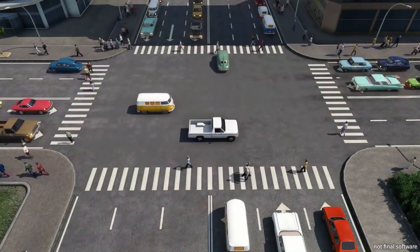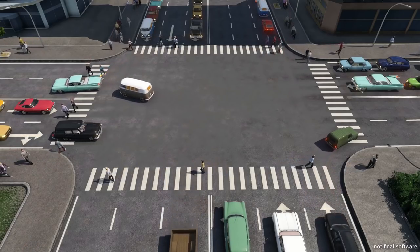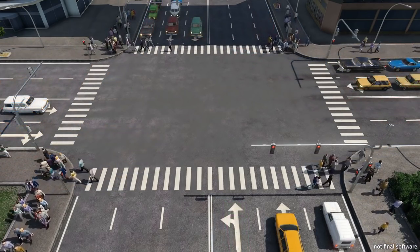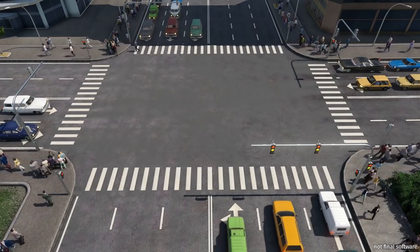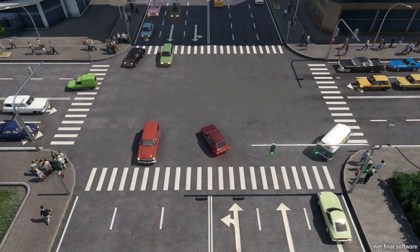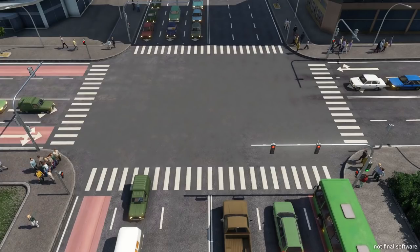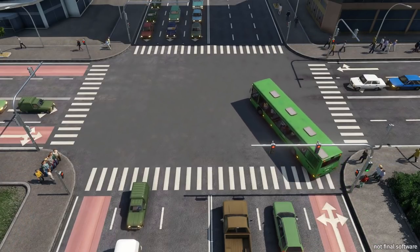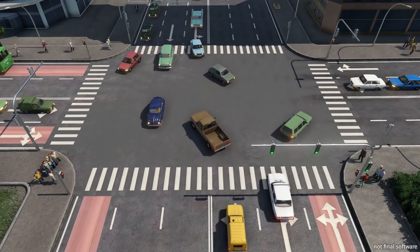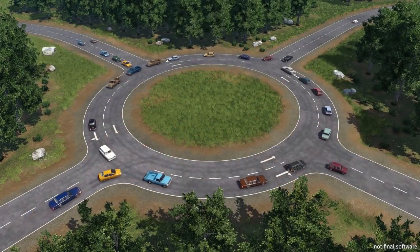While trains and tracks traditionally play an important role in Transport Fever games, our goal this time was to pay more attention to road traffic. Private transport plays a more prominent role in Transport Fever 2. We were happy to fulfill the long-held request for traffic lights — a valuable tool to boost traffic throughput in high-density areas with a lot of car and foot traffic where the lack of public transport would otherwise congest the streets. Thanks to their ability to detect vehicles, they can also be used for situations with low traffic. Traffic lights can be combined with bus lanes, giving player vehicles priority over cars, and it's up to the player where to place or remove them.